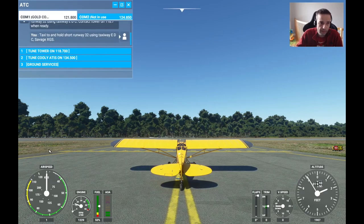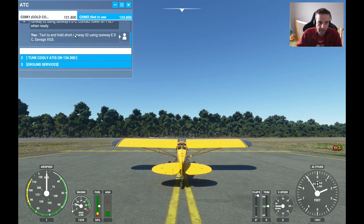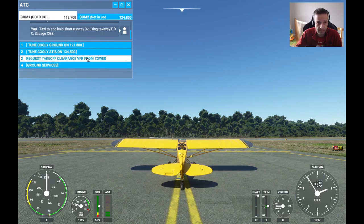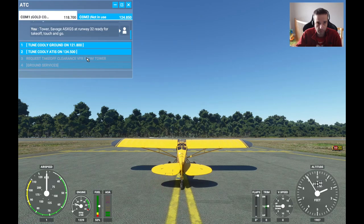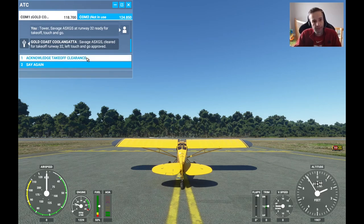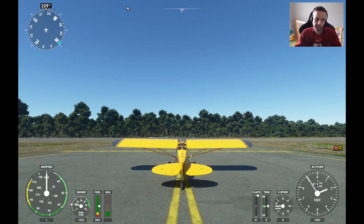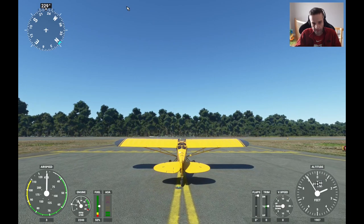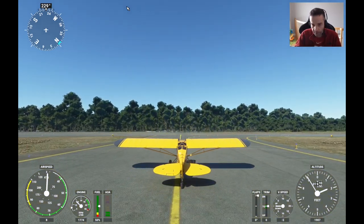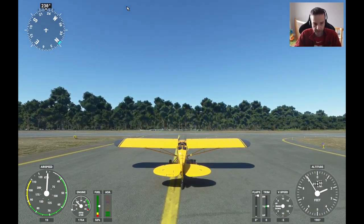At this point we bring up the ATC window and tune the tower frequency. What's neat about pressing these buttons is it changes your radio frequencies for you automatically. We're going to request our takeoff clearance from the tower. We've got approval to take off and they're saying to do a left-hand traffic pattern. Using about 2,000 RPM of power to get moving, I lower it down until we're on the runway. I'm going to do the initial takeoff roll from the exterior camera since it's a little easier to view in the tail-dragger Cub.